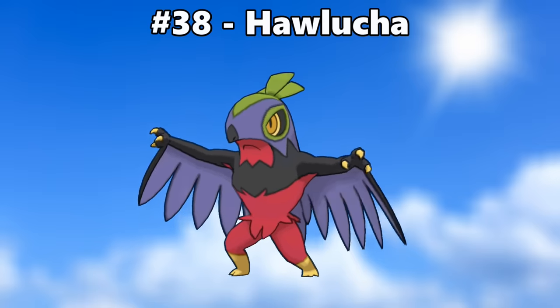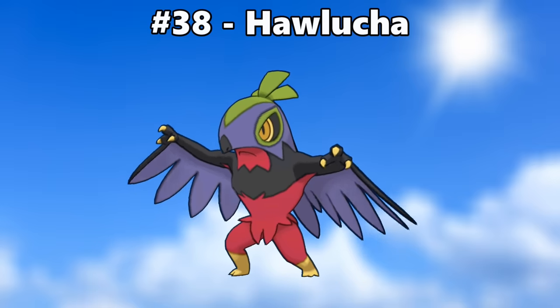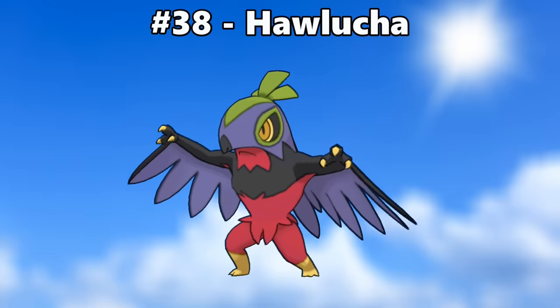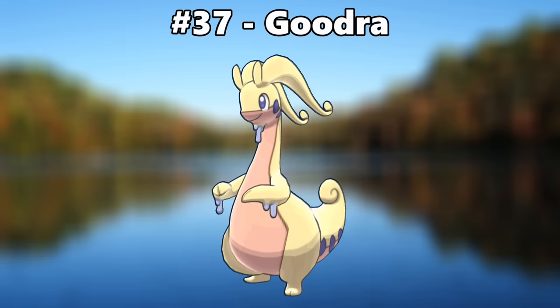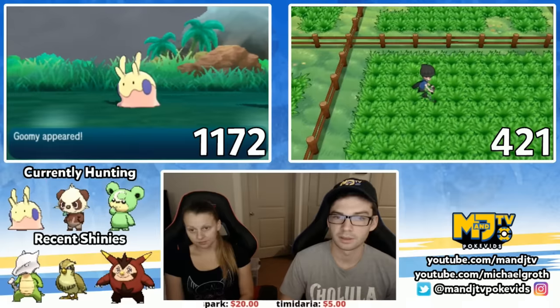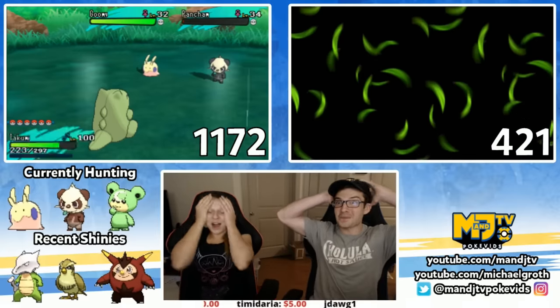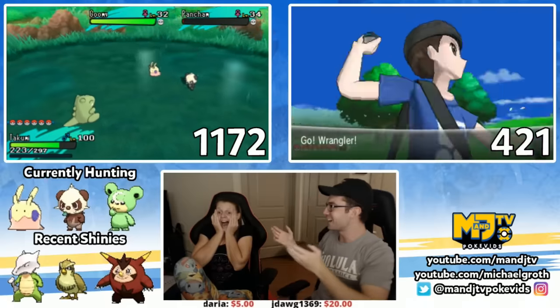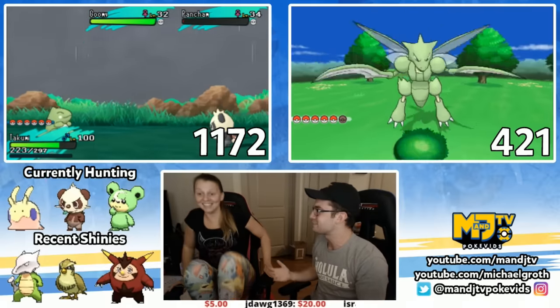Number 38 is Hawlucha. This color scheme is a wild mess, but it's so different from normal Hawlucha that I can't help but respect it. Number 37 is Goomy. The pale yellow contrasted with purple is a nice combination of complementary colors. Also, shiny Goomy slash Goodra is my fiancée Jubilee's favorite shiny, so it's grown on me a lot due to that as well. [Shiny Goodra reaction — best case scenario!]